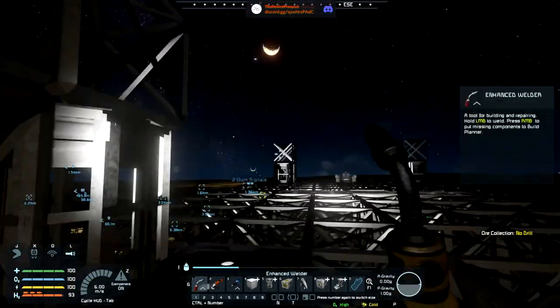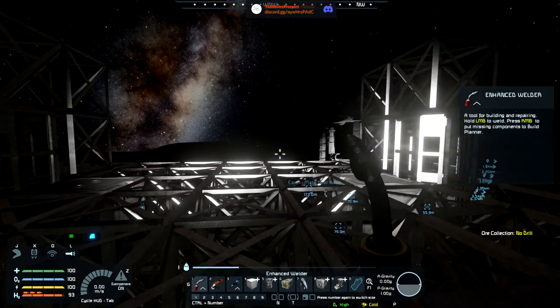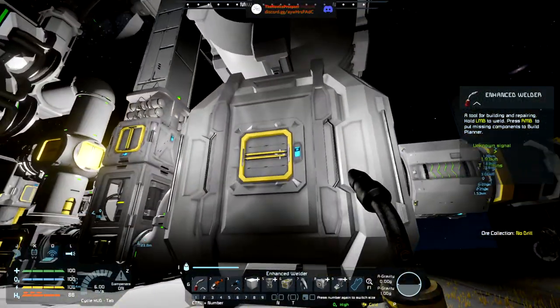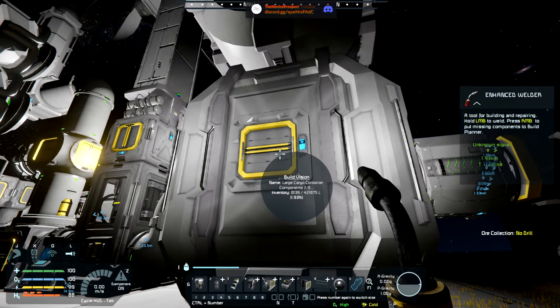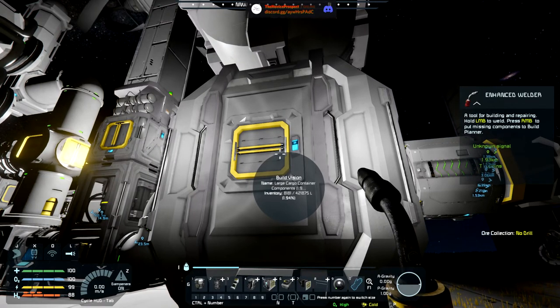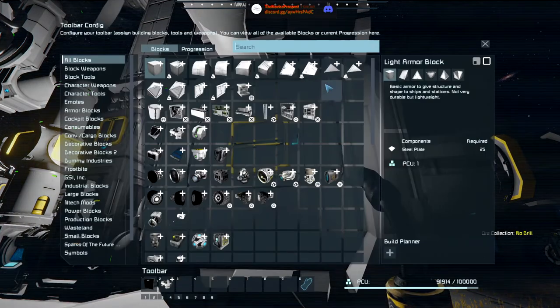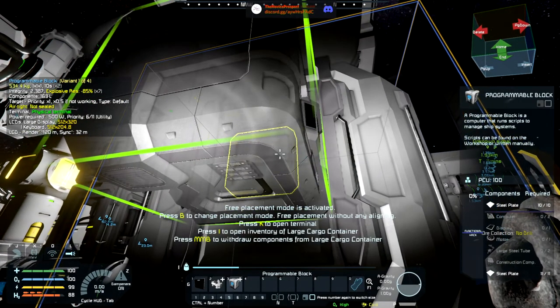Okay, let it do that — we're still locked into the ground, all good, nice. We need to plan a little bit. Let me do the thing I was going to do first — where is my programmable block? Surely I put that on the bar somewhere. Apparently I did not — that's fine, stick that on there.